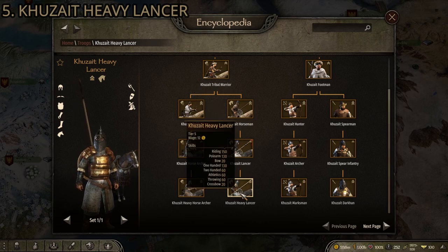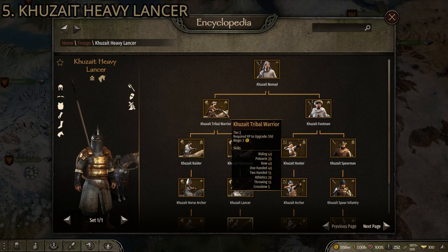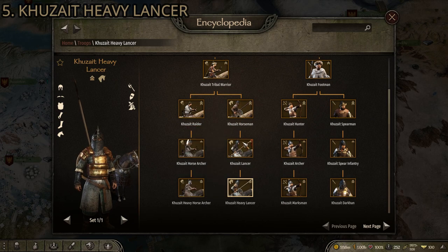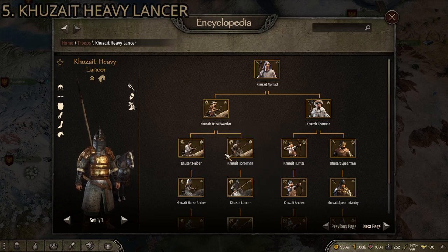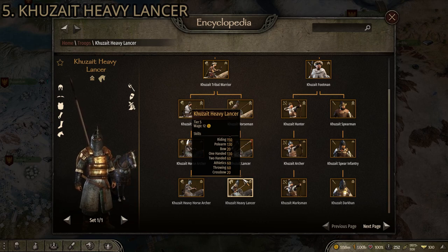You go Horseman, Lancer, then Heavy Lancer. The advantage here is that if you want to do a heavy cavalry playthrough, Kuzaits are always good to start with because right after the Nomad you have cavalry. You will need horses to upgrade them, so it's not like you can just upgrade from the Nomad to the Tribal Warrior without any horses available — but it's pretty simple, just keep all the horses you get throughout the game.